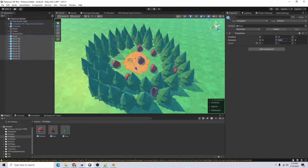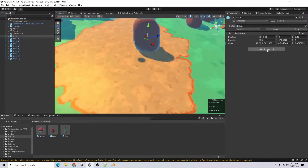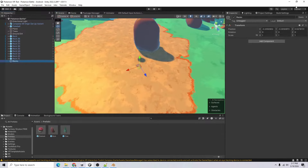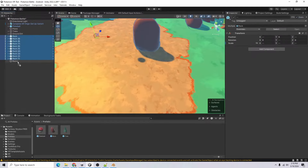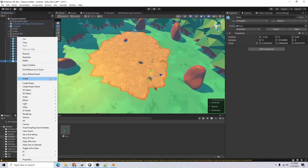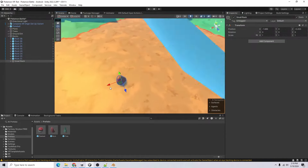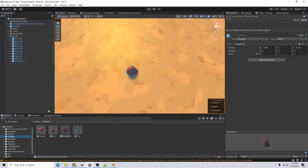I'll add a few of these. I can highlight all of them and give them a random rotation between 0 and 360, and I probably want a random scale between 0.5 and 1 for both the X and Z. I'll create a 'rocks' parent game object to hold all of these, mark it static, move all our rocks in there. I'll unpack one and call it 'small rock'.